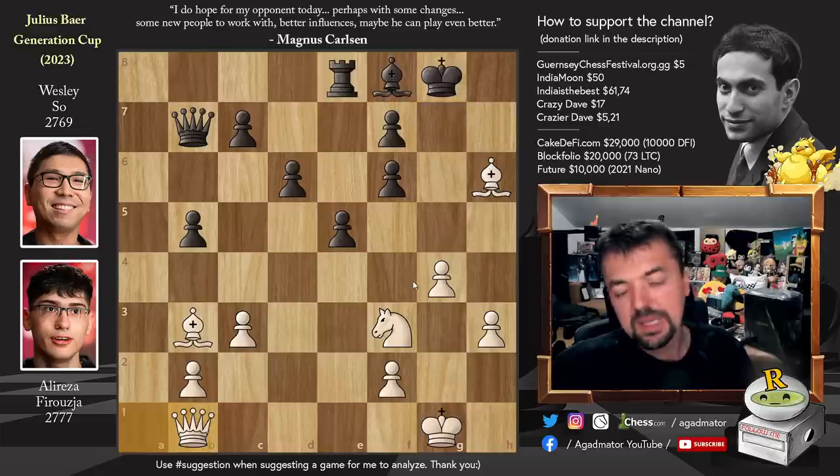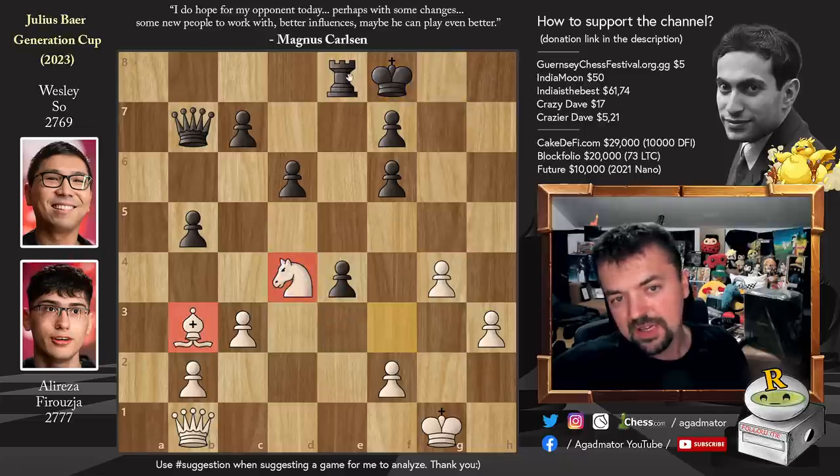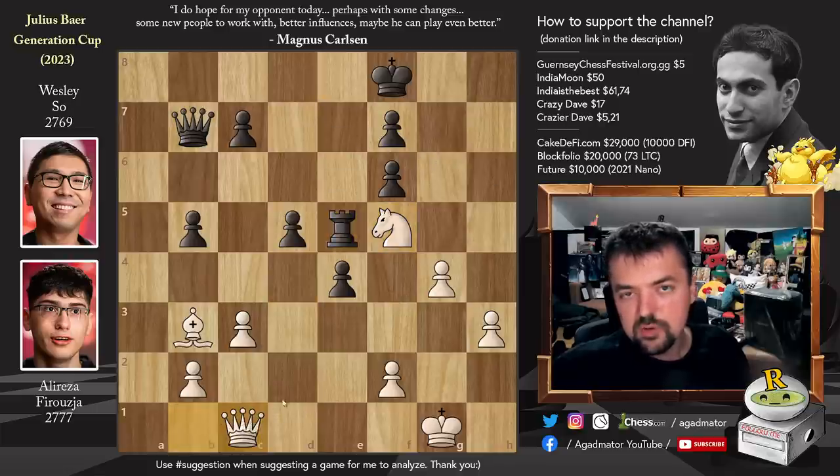It doesn't matter what you do. So after queen b1, Wesley tried to close the diagonal so nothing happens. But Alireza plays bishop captures on f8. King captures, and now knight to d4. You survived a little bit, but it's still bishop and knight versus rook and your kingside is completely messed up. Pawn to d5, but now knight to f5, nicely controlling the d-squares, and the queen is going in for the kill. Rook to e5, now comes queen to c1. Imagine this attack flourishing — queen to b1 followed by queen to c1: those are some fancy queen moves.